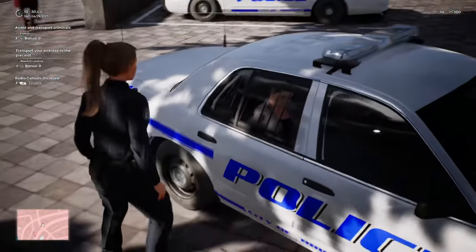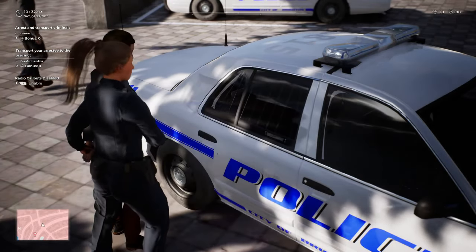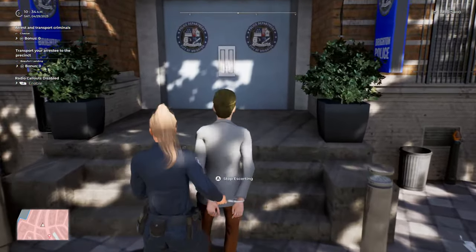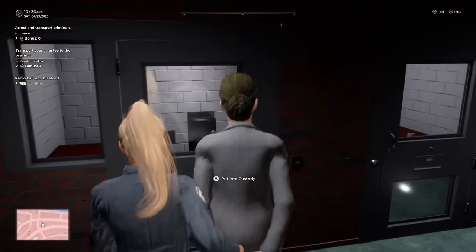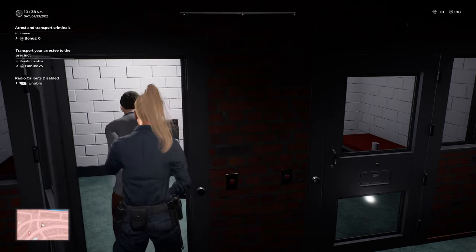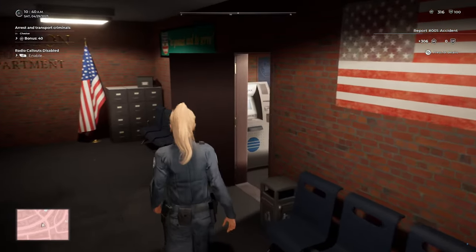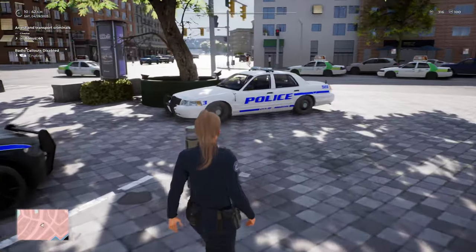Okay ma'am, mind your head for me please. Step in here for me and I will take those cuffs off. 1-19, you can show me code 4 on the scene of a 10-50.